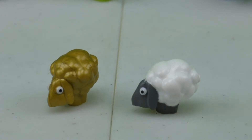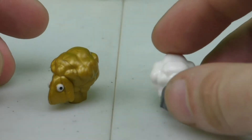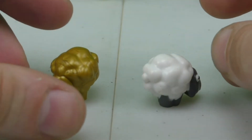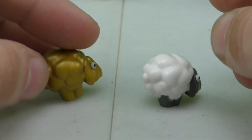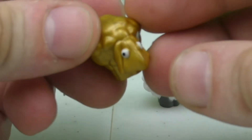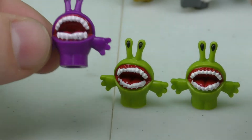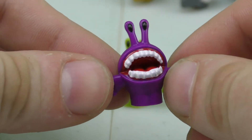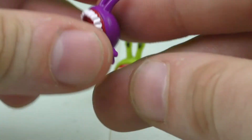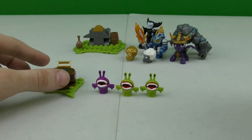This playset also comes with two sheep — a golden one and a regular one. They're fairly small; on the gold one, the only thing that's not gold is the eyes. You also get three chompies: one purple one and two green ones.